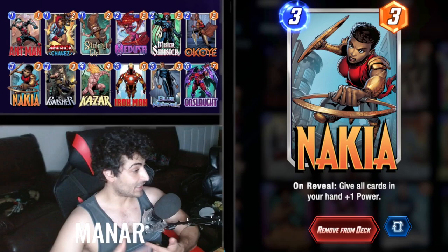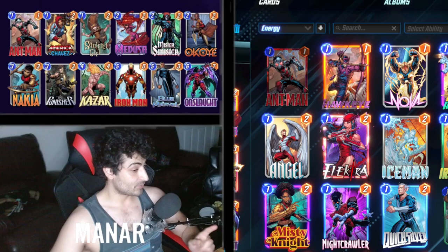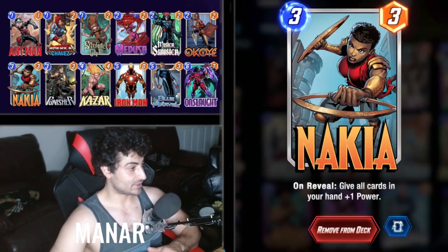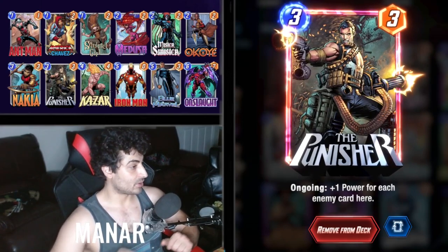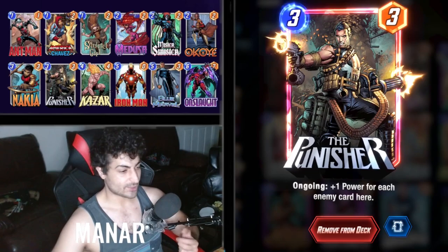Nakia - imagine drawing her after you just played Okoye and you get that plus one from Okoye, then she plus-ones your whole hand, setting you up for success for the rest of the game. Every single card in your deck and hand has a plus one, which is absolutely amazing. Punisher is just a strong stable card in general.